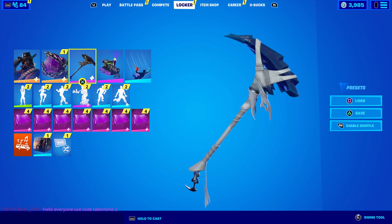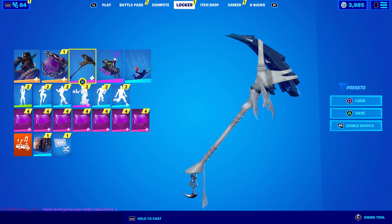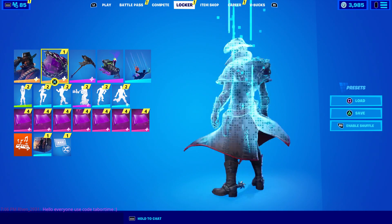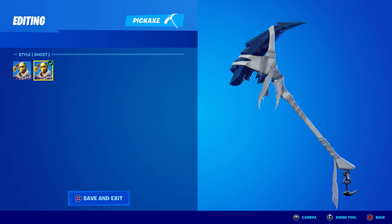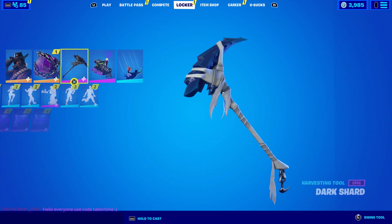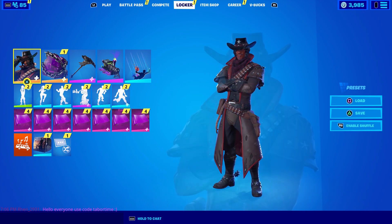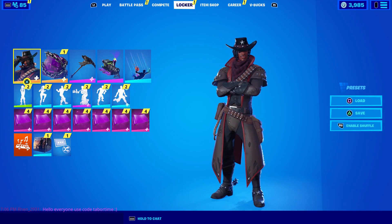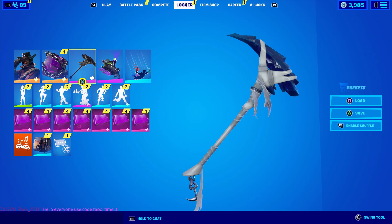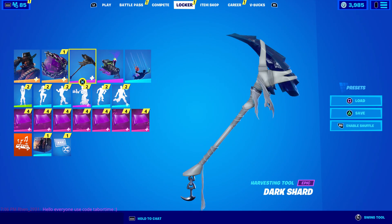That's all there is to it — there's a brand new Ghost style for the Dark Shard pickaxe. In my opinion it looks way way better than the original, but it doesn't match the back bling, the skin, or the glider. So I hope that the fact we're getting this Ghost style for the pickaxe means a Ghost style for the skin is also on its way. It's probably almost a hundred percent guaranteed this skin comes back to the item shop before Fortnitemares ends, so I'm hoping this new Ghost style comes along with it. Hopefully you guys enjoyed this video — a like is always appreciated, and don't forget to use my supporter creator code, which is Tabor Hill.